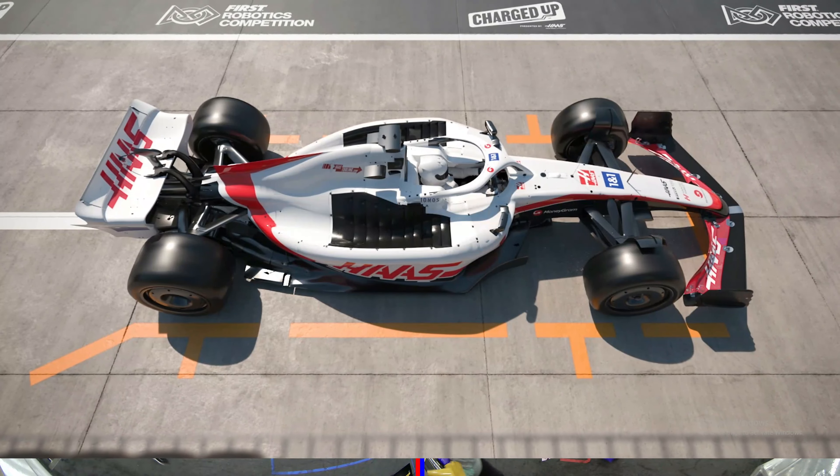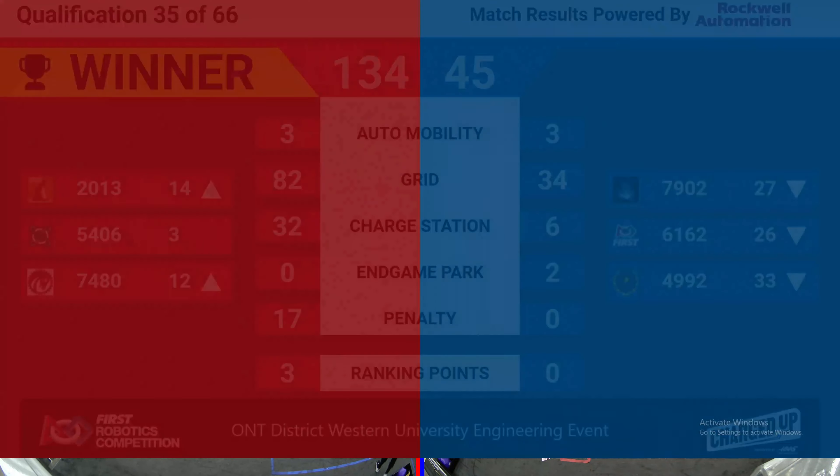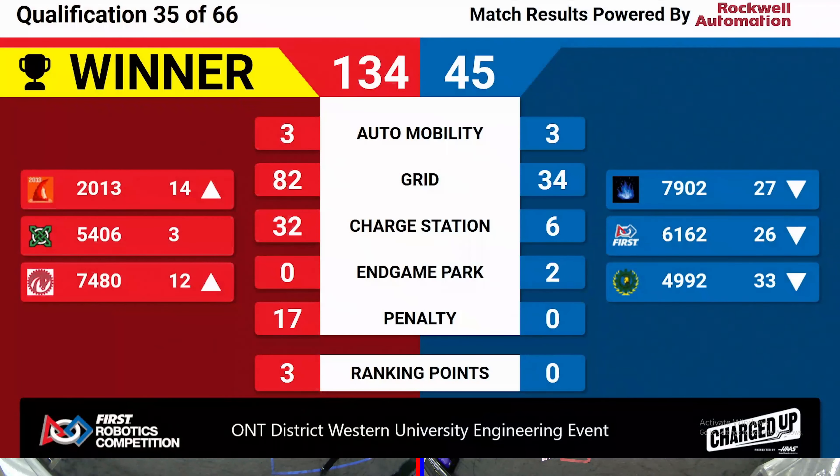All right, we've got the score for qualification match, and Red Alliance takes the win with a score of 134-45. The Red Alliance is gaining three ranking points, with two of their alliance partners going up in rankings, and 5406 staying in third.